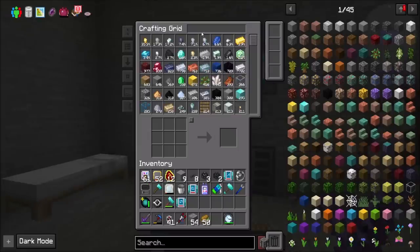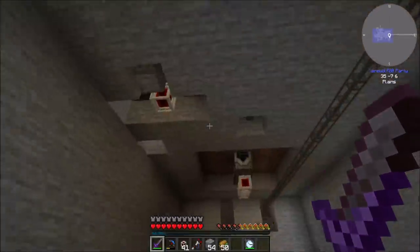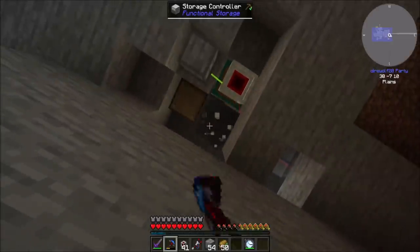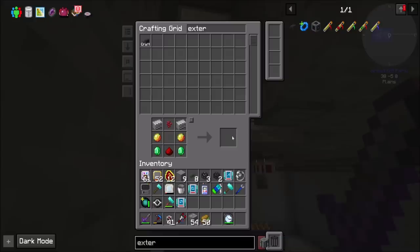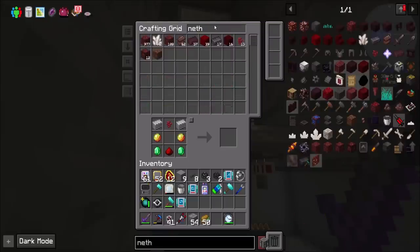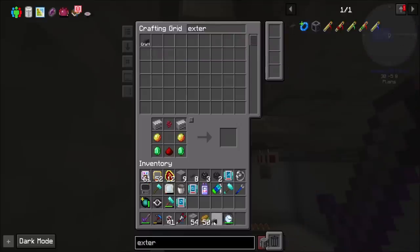Let's do the Nether Star. So let's get a wither skeleton skull. I did not set up cables, so let's get cables running over here so that we have access. That's my controller right there. Let's get an external storage. My netherrack is only 442 and my emeralds are not a lot, so that means I didn't set up an external storage on the other storage either, which I should probably do. Let's get another one of those.